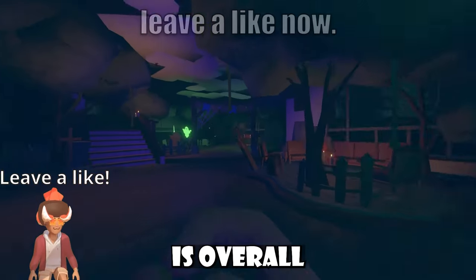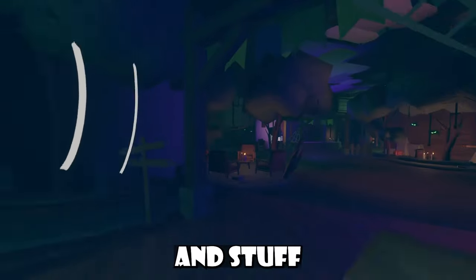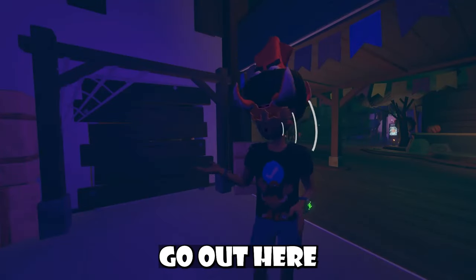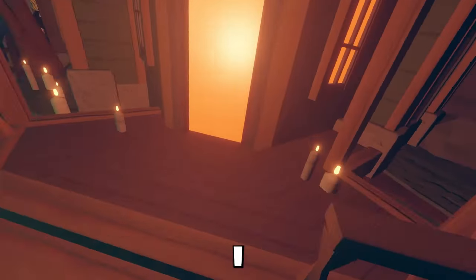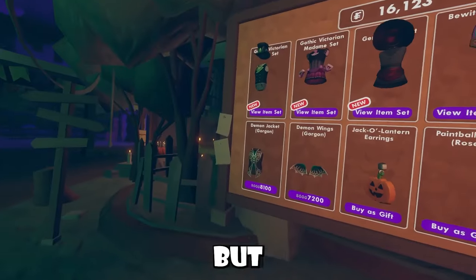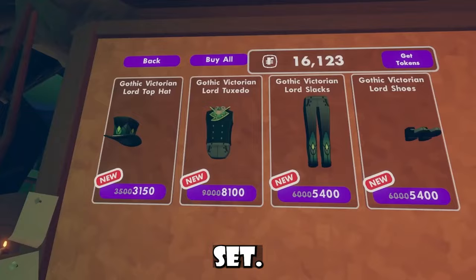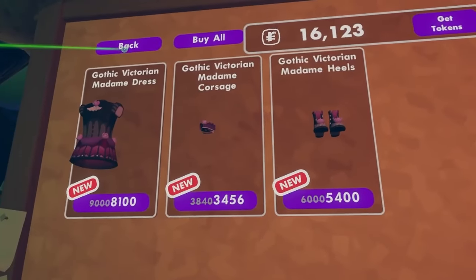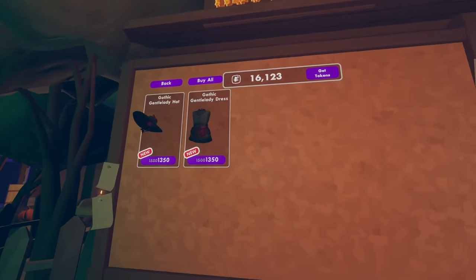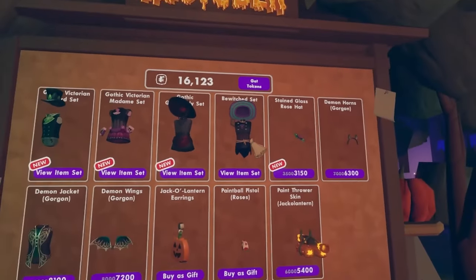This is Rectober — Rec Room's new seasonal center. Compared to last year's Rectober the design is overall kind of the same, and I'm a little sad about that. We do have new item sets though: a Gothic Victorian set, a Madame set with pretty shoes, and a Gothic Gentle Lady set with a stained glass rose hat. Those are all the new items.